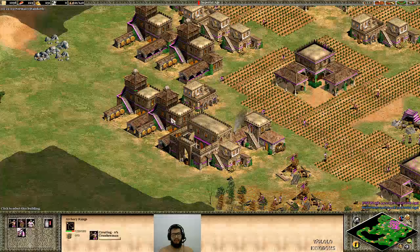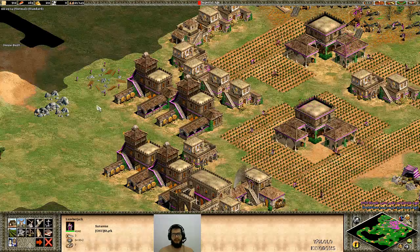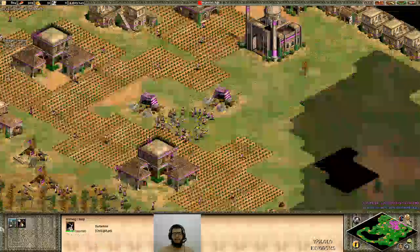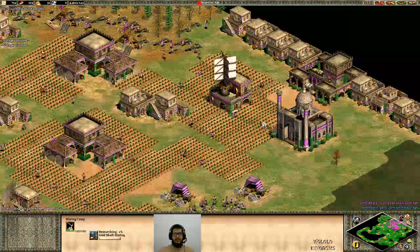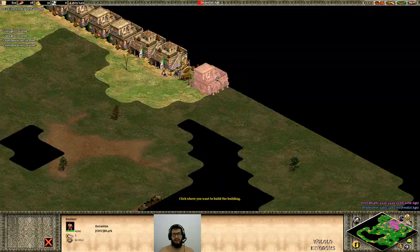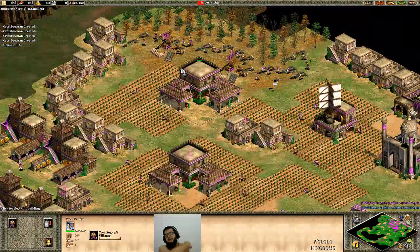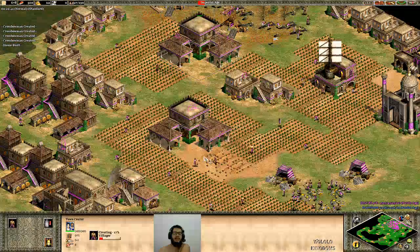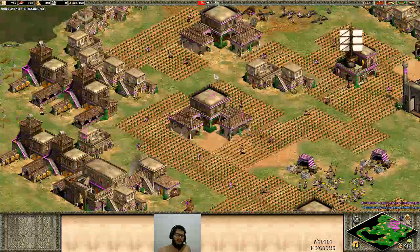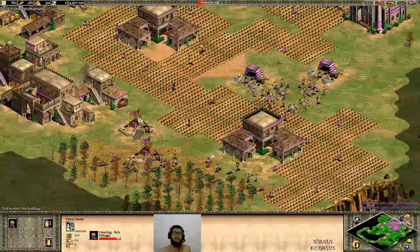Right now I have almost the resources I need to go imperial - at 28 minutes, you might notice I can go a lot faster with archers than I could with knights. From here you can scatter villagers on stone and gold to prepare. If you're going imperial, you need a minimum of six buildings of whatever you are doing - never less than this, because you need to have a good replacement line. Keep making economy upgrades and keep making houses.